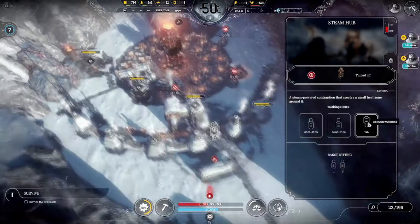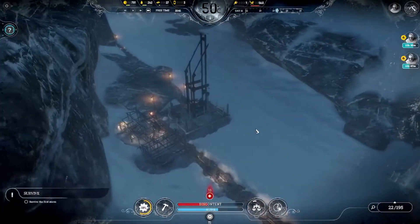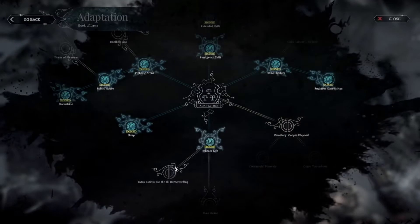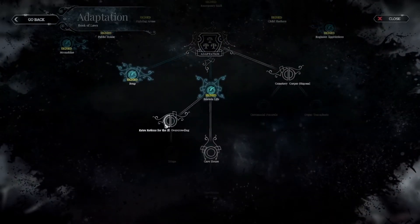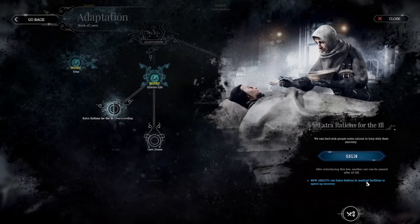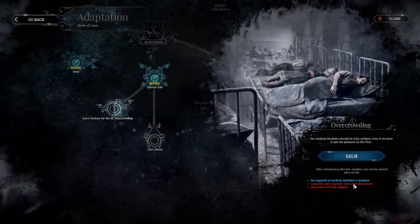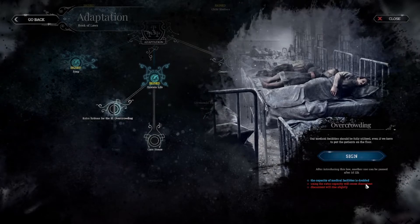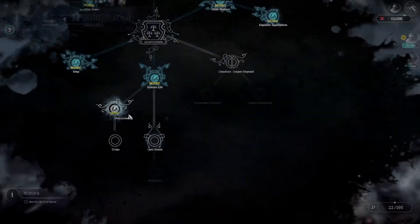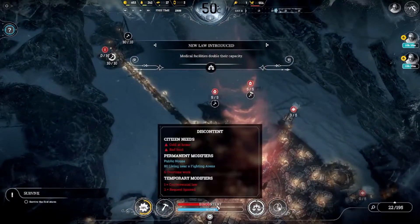I forgot — I had this gathering post running 24 hours as well. Big mistake. I thought I'd checked it but hadn't made sure. Now, this is overcrowding: medical facilities can work at double the capacity for people. The problem is if the extra capacity is being used, it will cause some extra discontent. But it will let me stretch my medical facilities, which is quite useful.